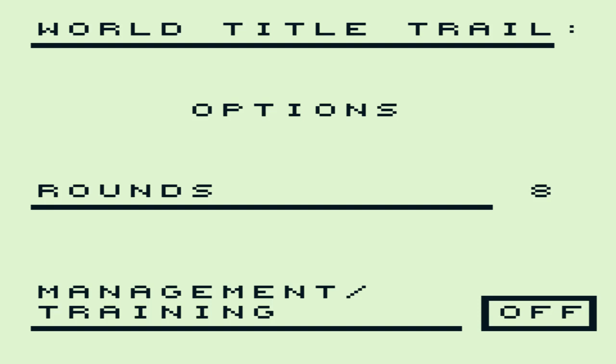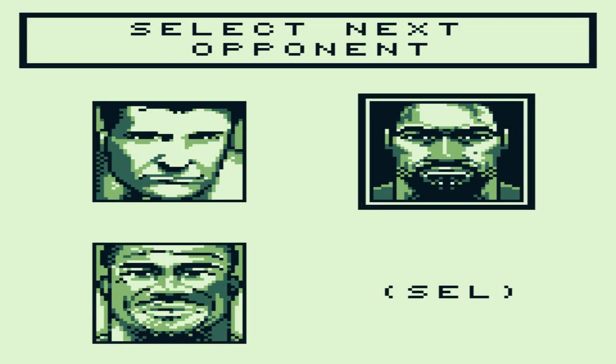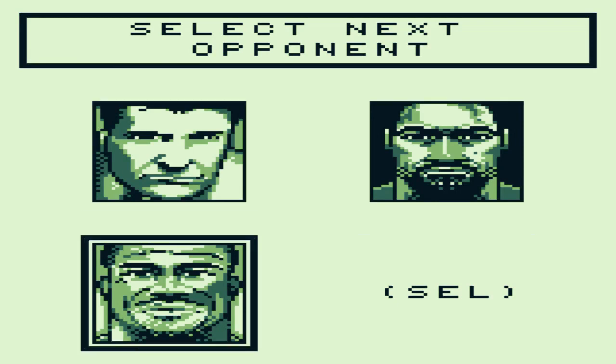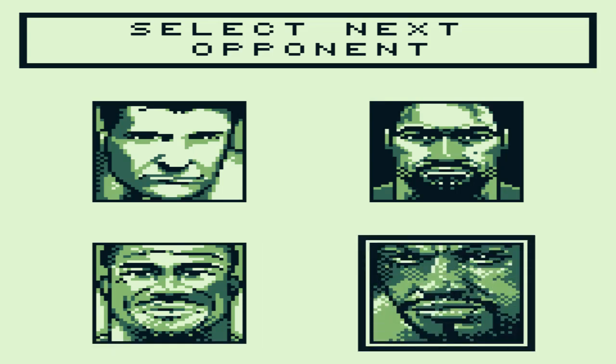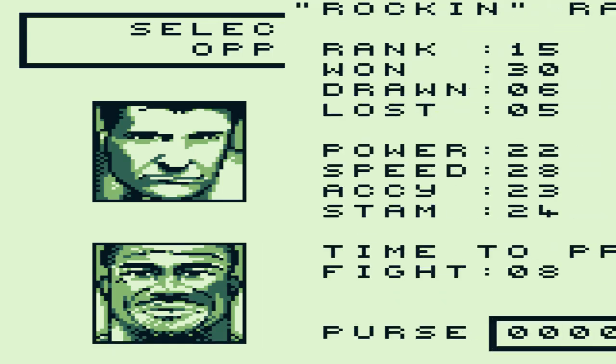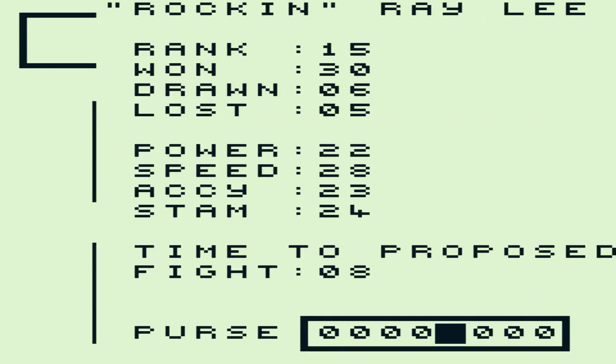We're going to go with management on. You get your opponent select screen, and I like that it's kind of like a Mega Man format where you get to choose who you fight. By pressing Select you cycle through different opponents and try to move up in rank. You have to bid more money to challenge them, and you can only move up about three ranks at a time.